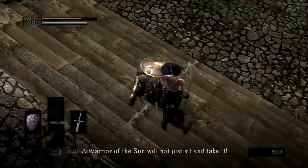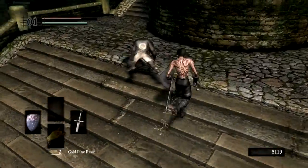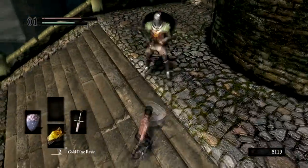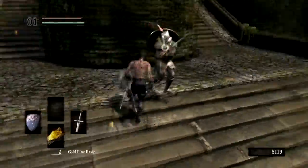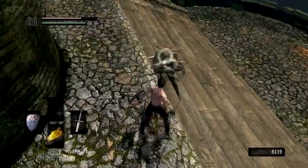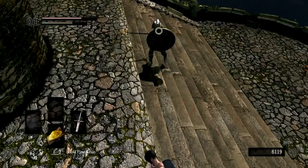Okay, so I just beat Taurus Demon. And I'm killing Solaire to get his equipment, which I'm going to be using on this character — mostly his equipment, his sword, and perhaps his shield. I aggroed him, then I realized I have to record my murdering of Solaire.